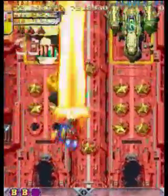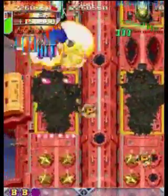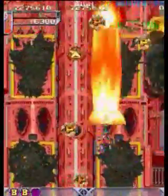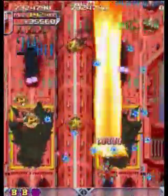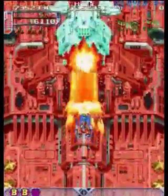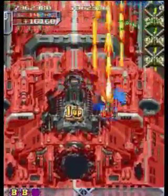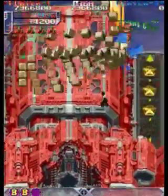This section I'd also recommend practicing because it's where you get your free hidden extend. You can't bomb to destroy — I believe it's those yellow pods — so as a rule I just try not to bomb in this area to get the 1-up. I try to break all the parts; it's kind of like a blue revolver or that sort of thing, where that's the condition for getting the hidden 1-up. So here I show it off, grab it, and now we're on the Stage 3 boss.